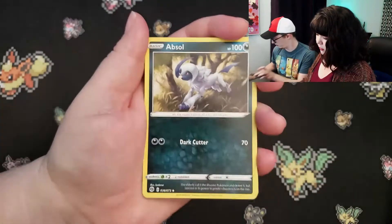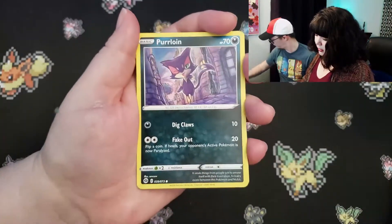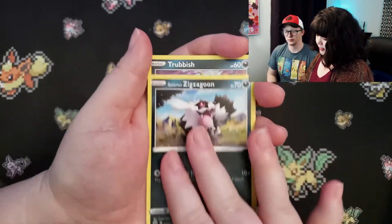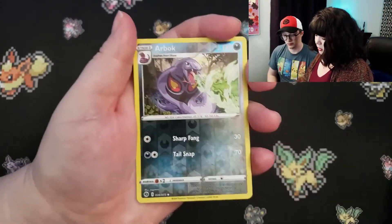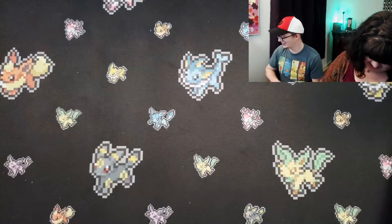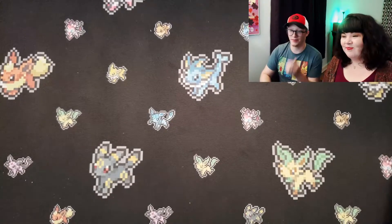All right. Rotom Bone. Absol. Great Ball. Purloin. Poke Ball. Inkay. Galarian Zigzagoon. Trubbish. Arbok. And our first pull for me is... Zygarde. It just loves me. The Zygarde loves me.